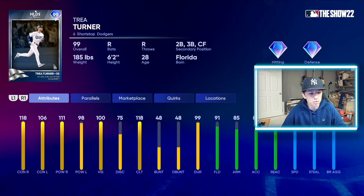Rounding things out, we got Trey Turner — the return of the glitch. This card looks... oh my God. 118/106 contact, 111/98 power, with 100 vision, 75 discipline, 118 clutch, 91 fielding, 85 arm strength, 85 arm accuracy, 99 speed, and 97 stealing. Can play second base, third base, shortstop, and center field. Everyone remembers that Trey Turner all-star game card from last year — well, this is just better. He always plays above his stats. Trey Turner has an amazingly glitchy swing — always nasty. Great speed, great versatility, great pop, and good defense. He's just going to be an amazing card for your 99 squad.